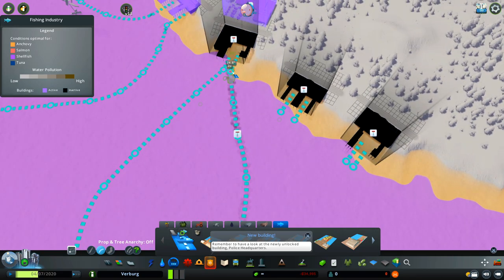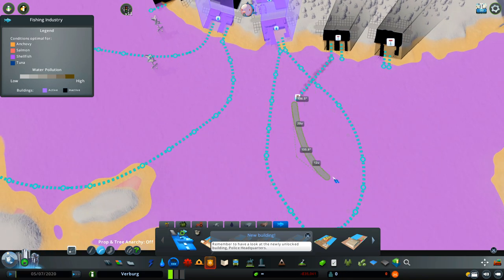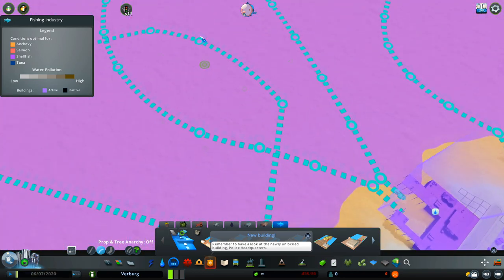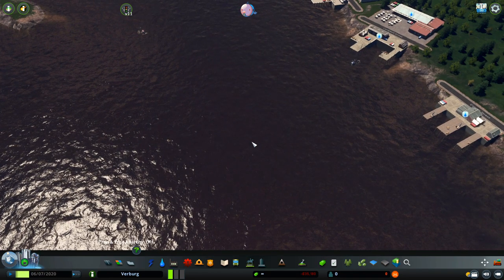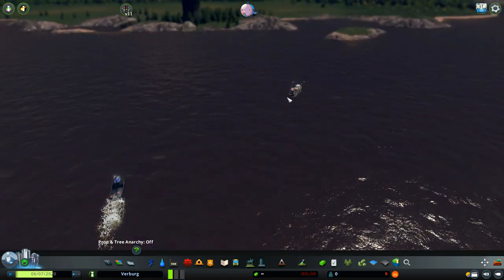I was wondering if crossing the routes would be an issue — if a boat has a limitation to cross into another area. But it's okay, now they're moving along just fine.